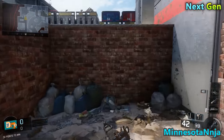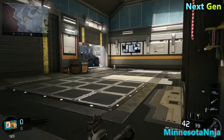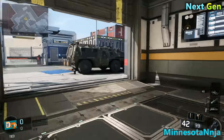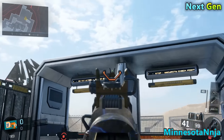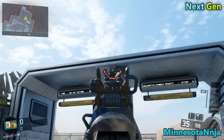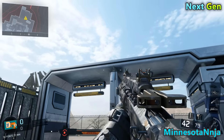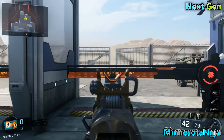Now if you want to do this high barrier glitch, all you have to do is go to the location I'm going to right now on the map. Once you get here, you're going to see this gate on this side of the map. You see that spot I'm pointing at — that's where the high barrier glitch is at. Now to get up there, all you have to do is go towards this exit gate right here.